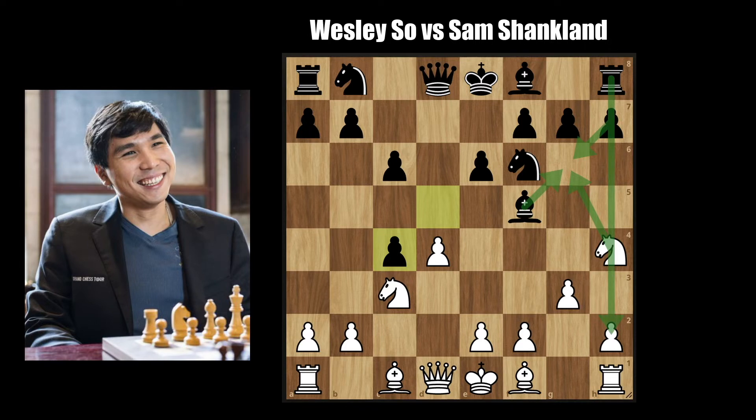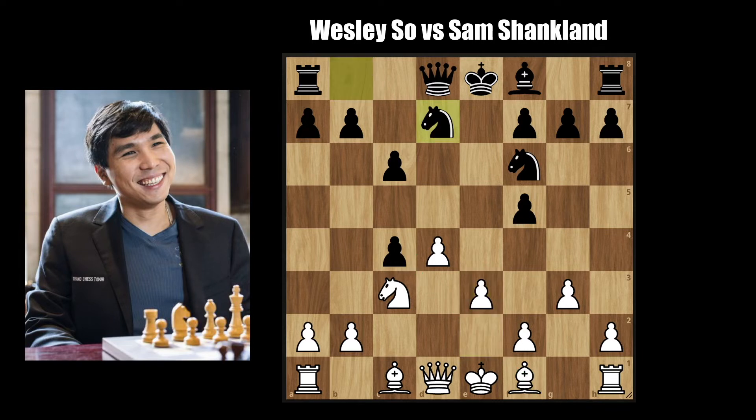Instead here we have knight takes f5, e takes f5, and e3 opening up for this bishop to recapture on c4. Knight b to d7 — Black continues to develop and the bishop captures the pawn. Now that the material is even, White stands much better since it has a better pawn structure. Notice that Black has doubled pawns here which can be easily attacked by White.